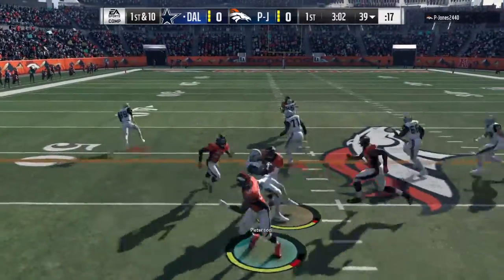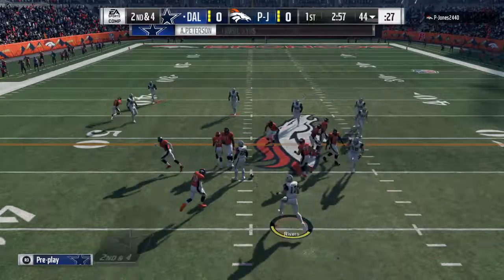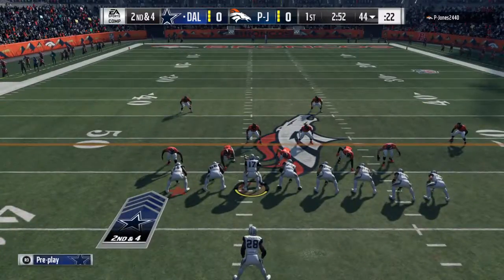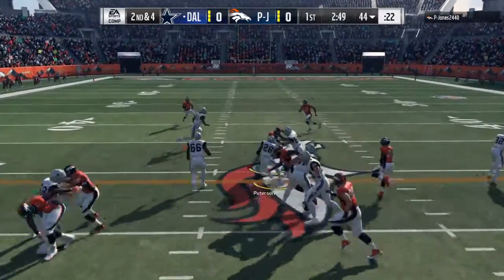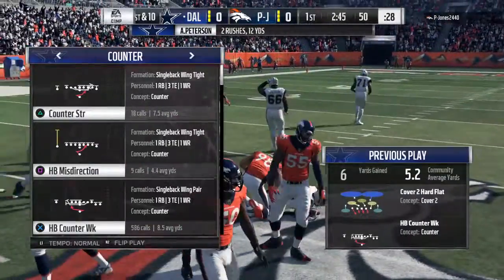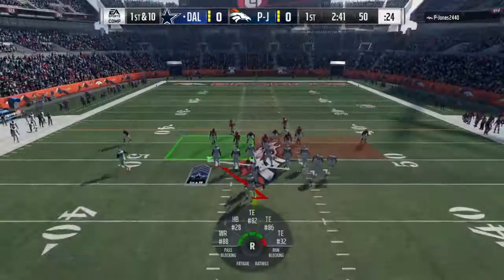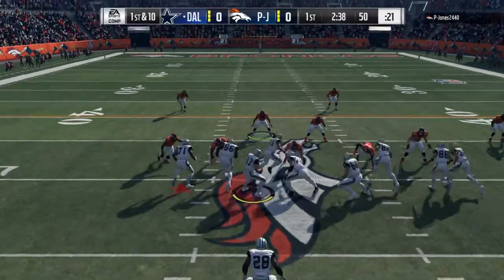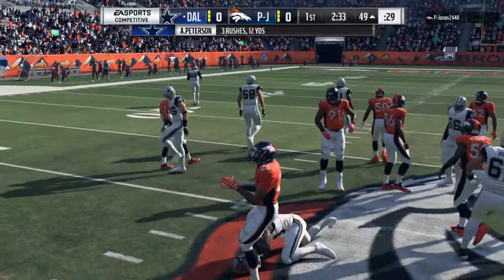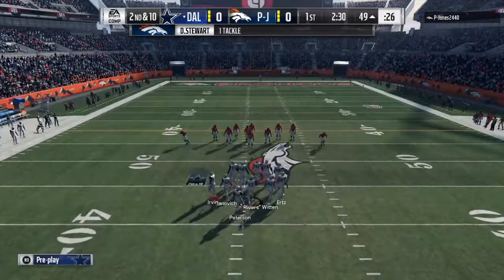The first carry now for Adrian Peterson, and that one goes for about six as he's taken down just shy of the 45. Let's talk football 101 — one of the keys to advancing the ball downfield is success on first down. Huge difference between second and four versus second and eight or nine. He'll get it out to midfield, spotting it right at the 50 — six on the pickup as the drive continues. They run the counter; Peterson is immediately taken down at the line of scrimmage. No gain on the play, second down.